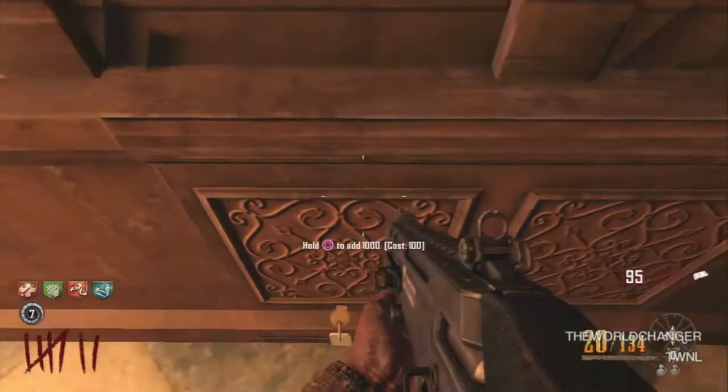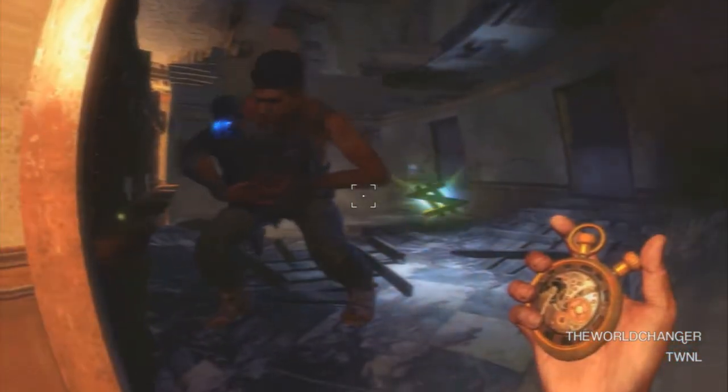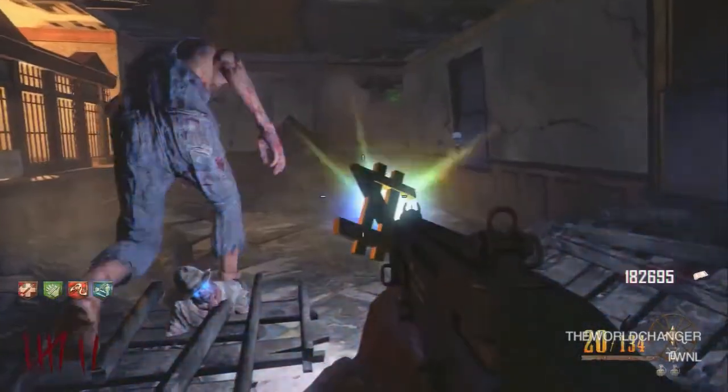This is where the time bomb comes in. You want to pull out your time bomb once you have put all your money out and use it. Once you use it, all your money will come back and you walk into that Z that is right there, and as you can see right here you will double your money.